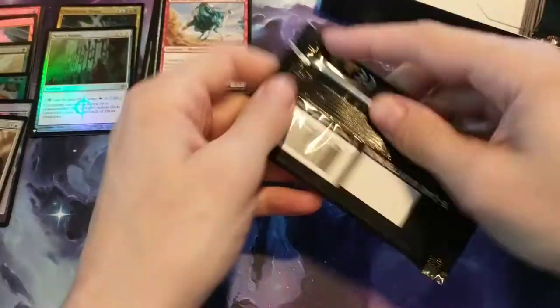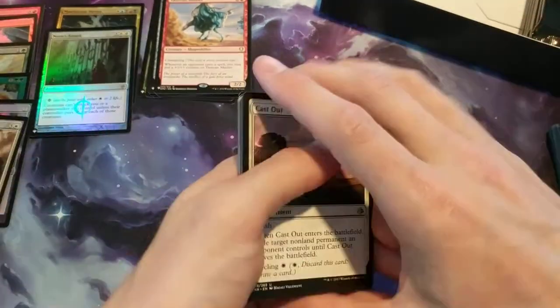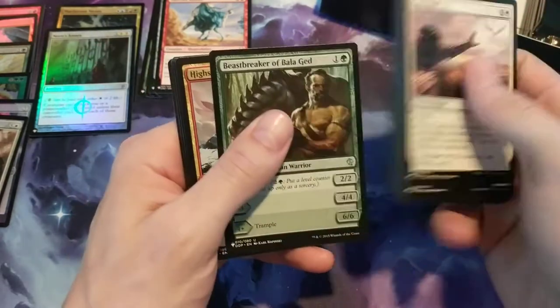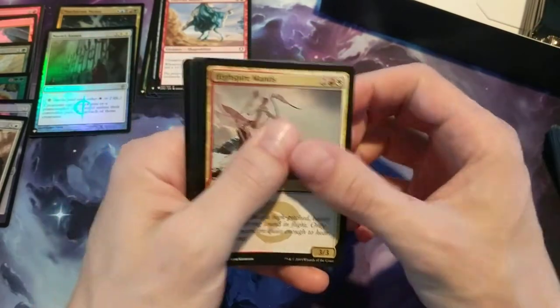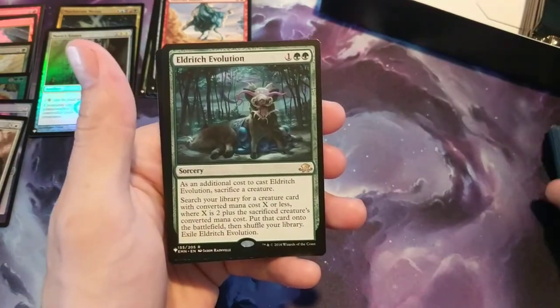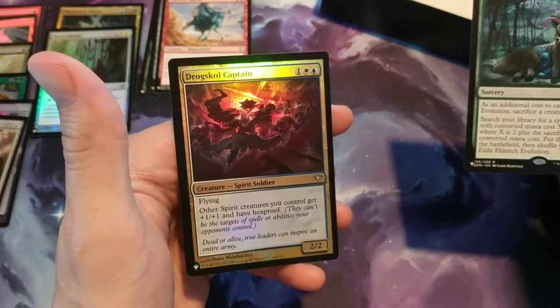Alright, that's one third through the box. So I've got to really get to getting here — it's already going on ten minutes. Hopefully you're enjoying it as much as I am. Pack ten: Gush — love that card. Rowing Thunder, Stalking Tiger, Beast Breaker, Balaged. High Spire Mantis. And we have a Grille Signet. Then we have a Sadistic Hypnotist. Rare is an Eldritch Evolution. And our foil is a Drogue Skull Captain.